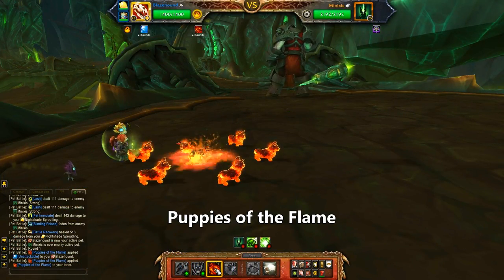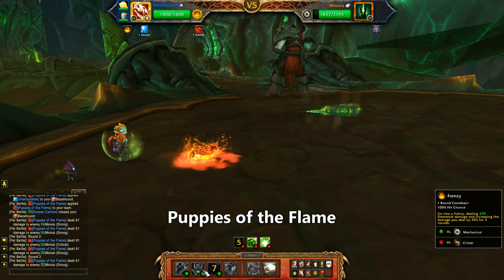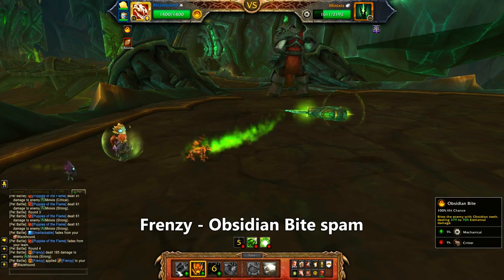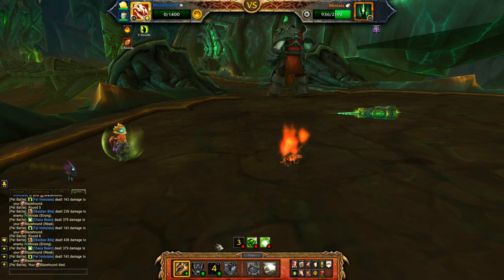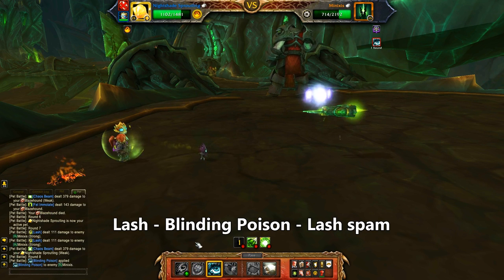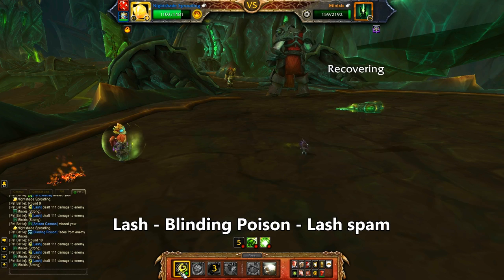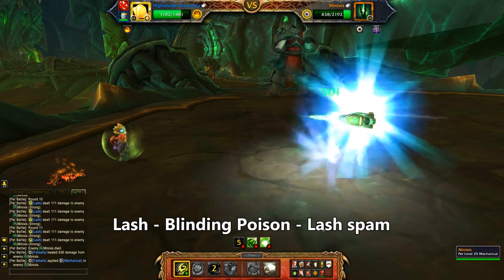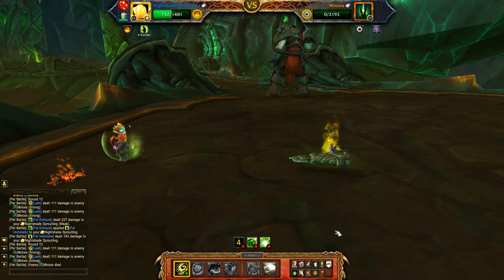Starting with my Blazehound I'm using Puppies of the Flame — it always cracks me up when he lavas up and summons a bunch of Corgis. After that adorable show is over, use Frenzy and then spam Obsidian Bite. That brings us over halfway. I'll bring in my Nightshade Sproutling and use Lash, then Blinding Poison and then go back to Lash. Because I'm faster, I'm getting two rounds of benefit out of Blinding Poison, so I use it one round before his Antean Cannon is up. Keep it up with Lashing and that pretty much does the trick.